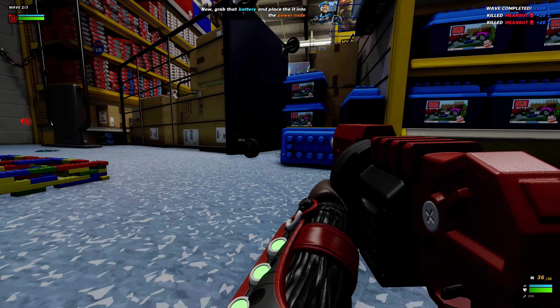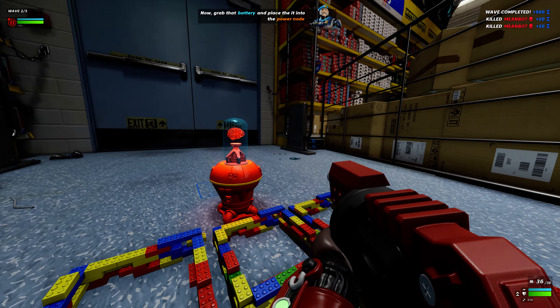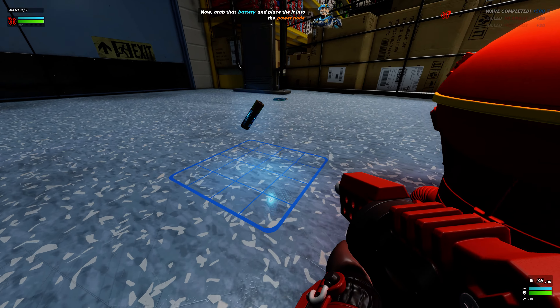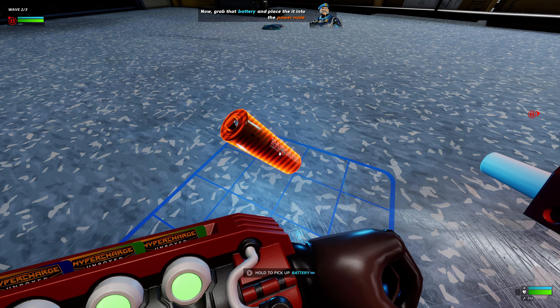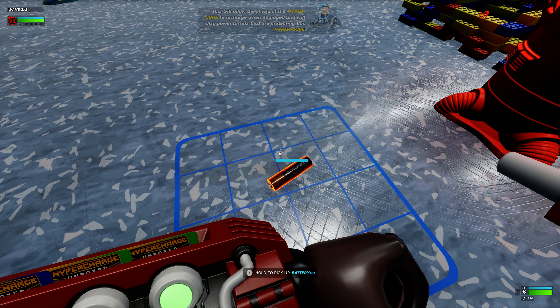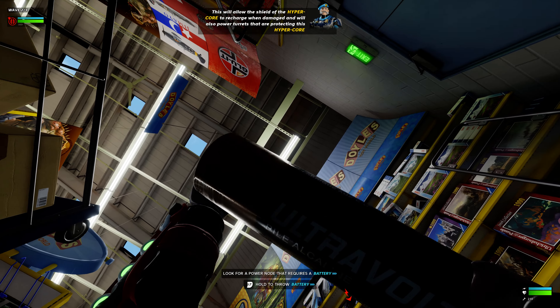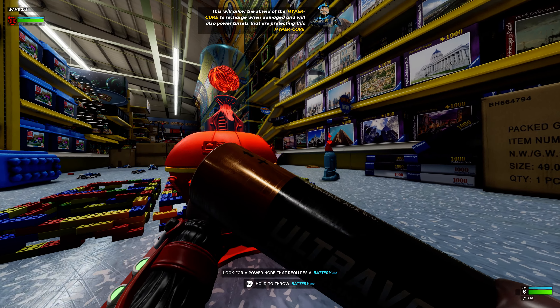Grab that battery and place it into the power node. This will allow the shield of the hypercord to recharge when damaged and will also power turrets that are protecting this hypercord.